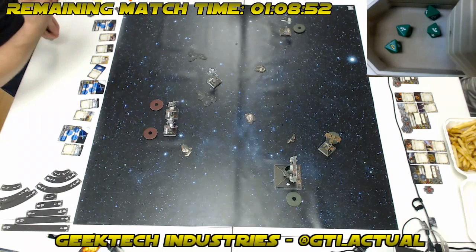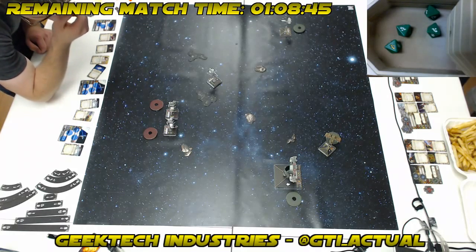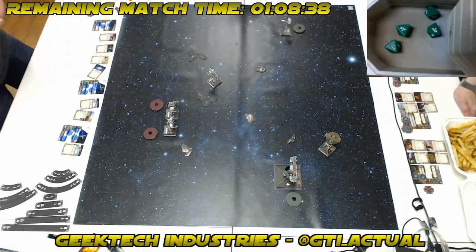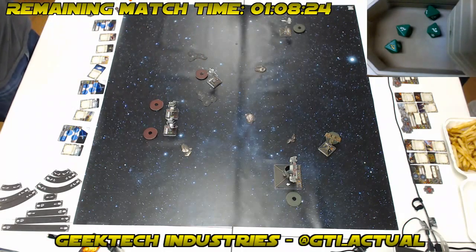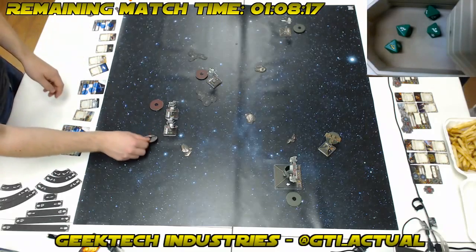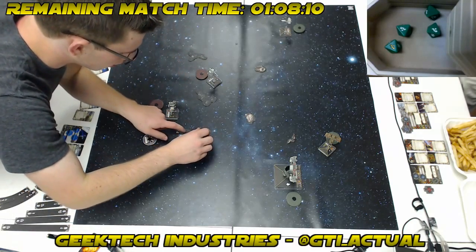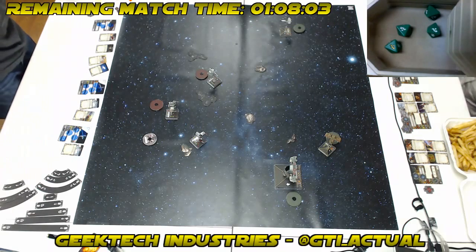This is actually a very critical turn, because there's a few things that can happen here — it partially depends on what you do. He's got a TLT. There's another version of this list that swaps the TLT for Ion Cannon Turret instead. I like that — it helps Boba a lot, and also helps push Palob into range to use his ability. Ships with lots of shields — six shields — he's the only one willing on defense.